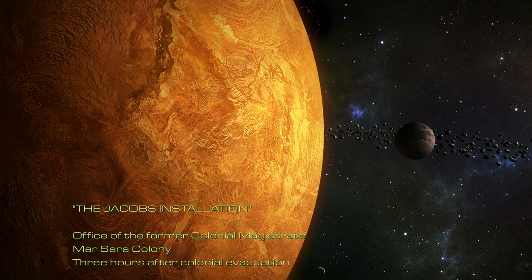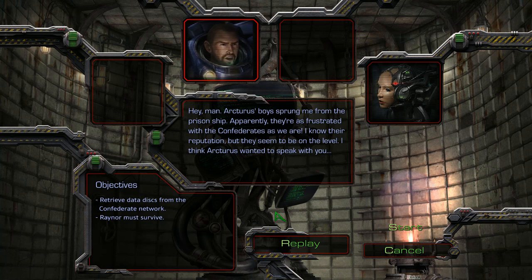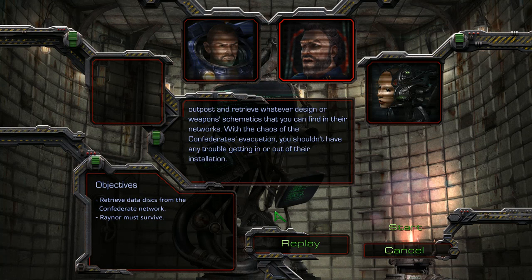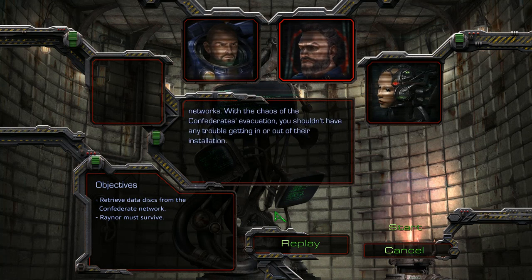Office of the Former Colonial Magistrate. Nobody there is as frustrated with the Confederates as we are. I know their reputation, but they seem to be on the level. I think Arcturus wanted to speak with you. Commander, Mar-Sara is almost completely overrun by the Zerg. The Confederates are abandoning the planet, and so are we. However, there is one thing I would like to do before we leave. I want you to raid this colony's Confederate outpost and retrieve whatever design or weapon schematics you can find in their networks. With the chaos of the Confederates' evacuation, you shouldn't have any trouble getting in or out of their installation.